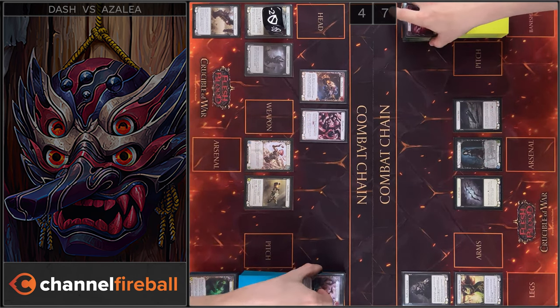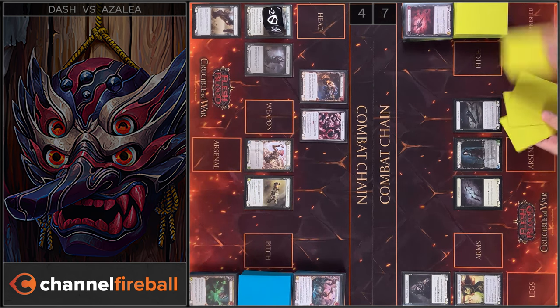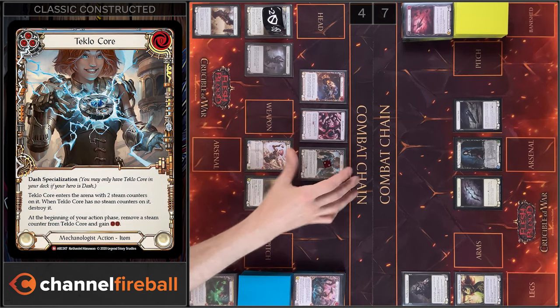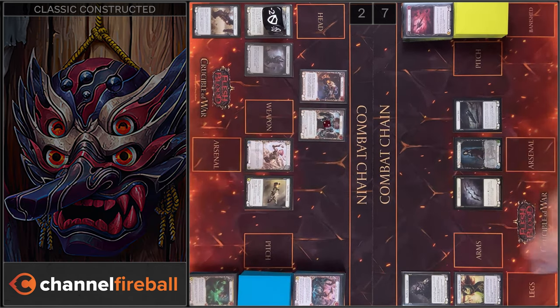And we have Seek and Destroy trigger, right? Yeah. I will play Tekla Core. And let's move to my end phase — I take 2 damage. Passed on to you.